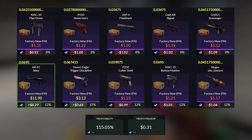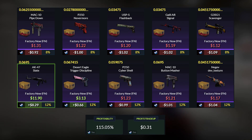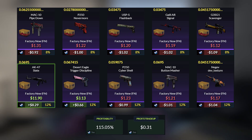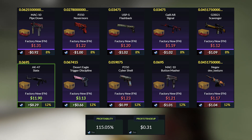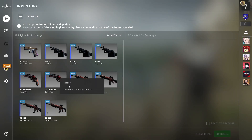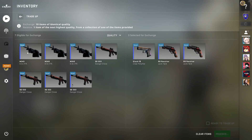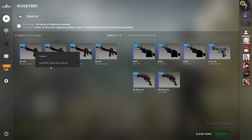For the outcomes, we get an $8.30 profit with the AK-47 Slate, a $0.70 profit with the Deagle Trigger Discipline, and a $1 loss with the rest of the outcomes. This is quite a risky trade-up with only a 24% chance to profit, but I'm hoping we can get the AK Slate since we got some really bad losses when we tried this trade-up in the last video.